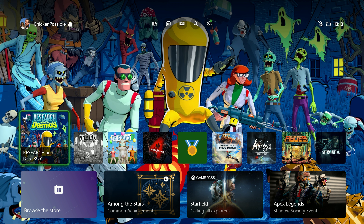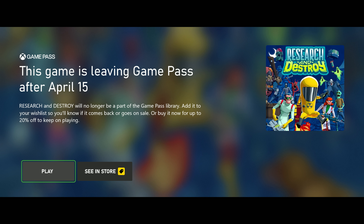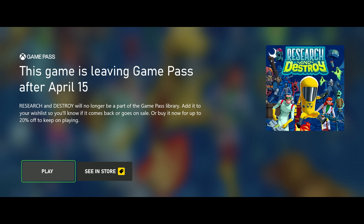This is the series where we grab a quick and easy achievement, usually in a game that is leaving Game Pass soon, and we use that for the daily achievement quest for earning an achievement in a Game Pass game. Today we're going to be using the game Research and Destroy, which is leaving Game Pass on April 15th, so make sure you get this easy achievement before that time if you're interested.